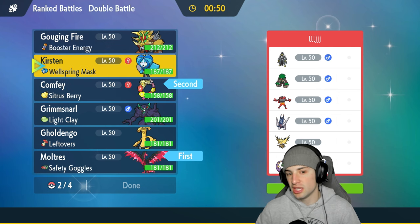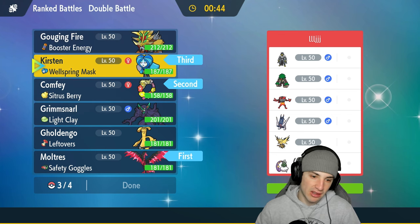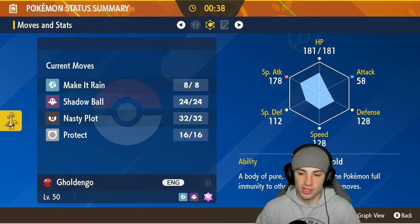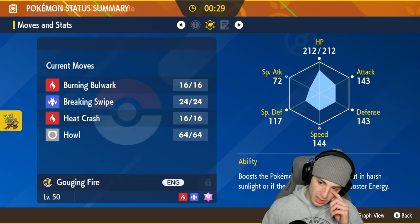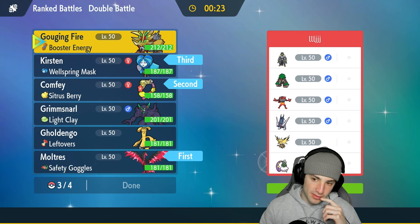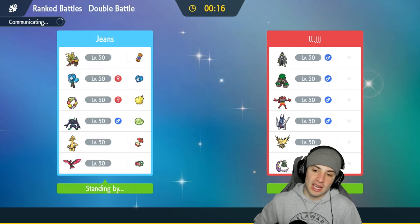Ogre Pon is solid if they want to set rain for big damage. I'm considering Gouging Fire or Goldenglow — they're better than Grimmsnarl here. Goldenglow has great stats and Make It Rain. Gouging Fire is pretty fast with Booster Energy boosting speed. I kind of want that even with rain potentially on the field, since Breaking Swipe could still be strong. Locking in Confi and Galarian Moltres as our lead.